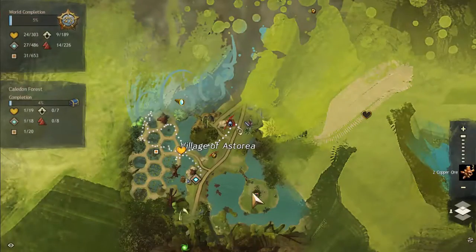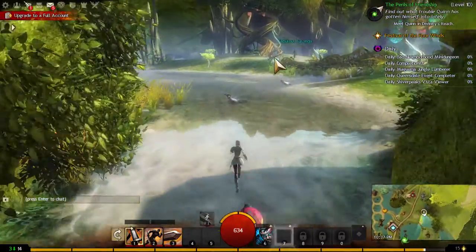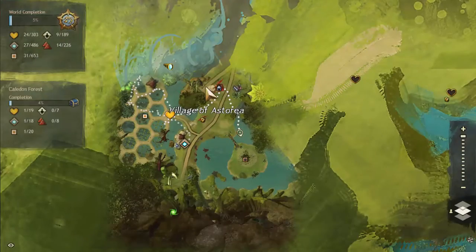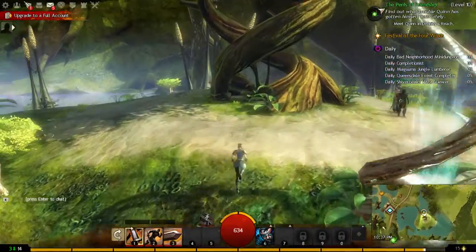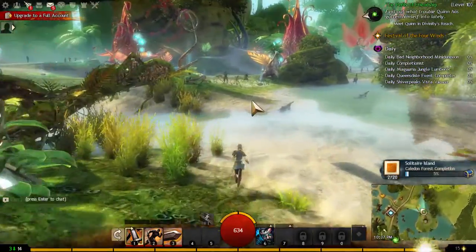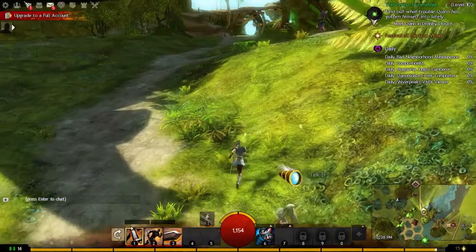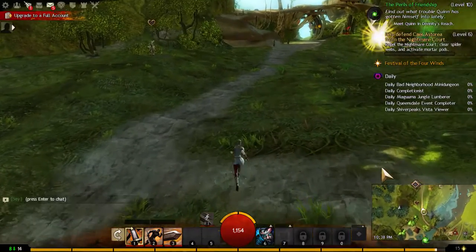We go find the undiscovered point of interest to the south to see what this area is about. There are whole new places to explore to the northeast, and there's a scout over here. We get the point of interest, then go talk to the scout who reveals more points on the map.